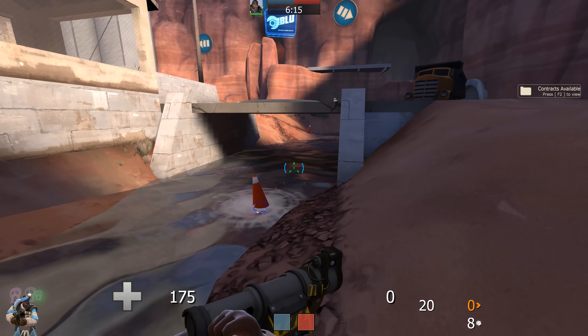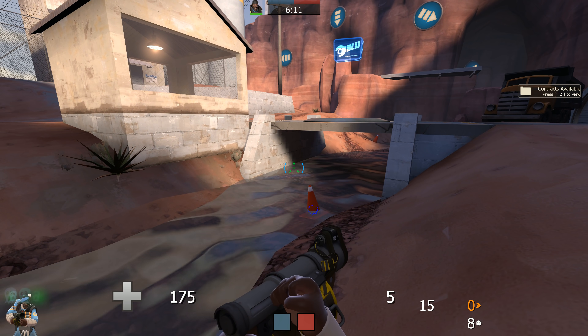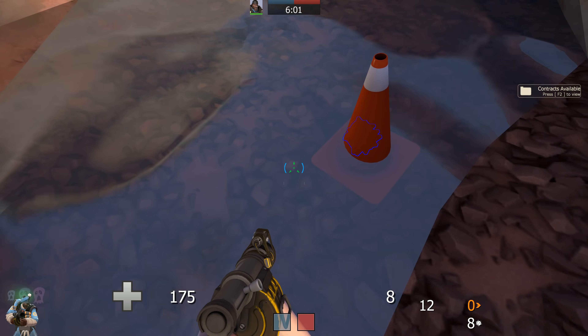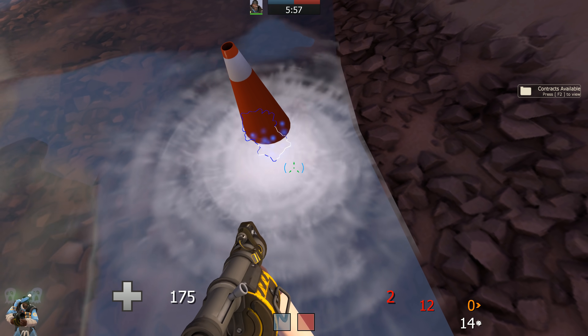It's actually kind of satisfying watching these things float through the air. Oh yeah, black. Real Hydro definitely doesn't have arrows. They need to be brighter and glowier. Fucking pea brain play testers. They need to make it full bright.